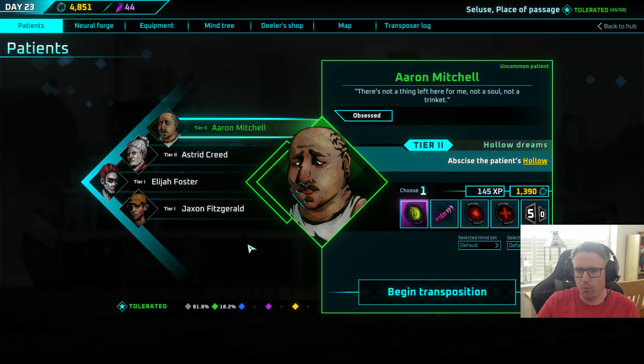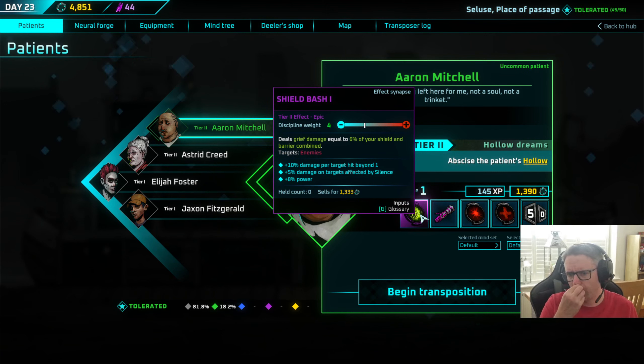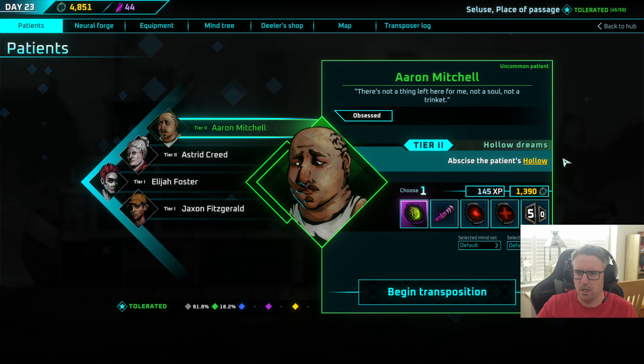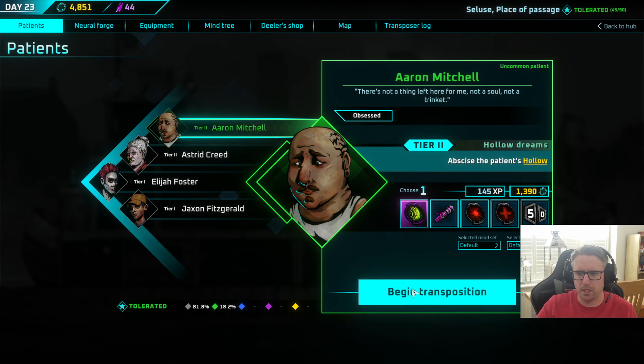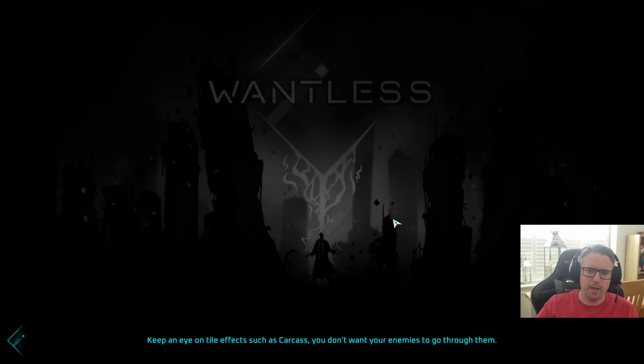Welcome back everybody to this playthrough of Wantless 1.0. Last time we tweaked our skills and tested them out — we're quite comfortable doing tier twos at the moment. I wanted to go and get this shield bash; I'm not going to use it for now, but because it's an epic tier two effect I think it'll be decent. We gotta do this hollow — we fought one of them last time but he's going to be rare. I might try going down a bit deeper.